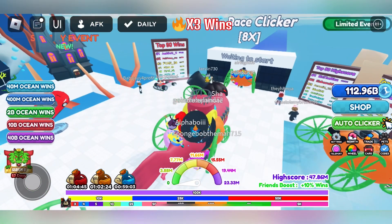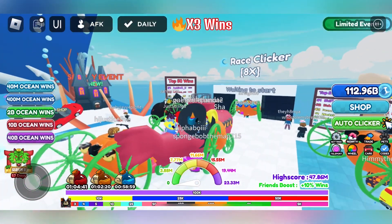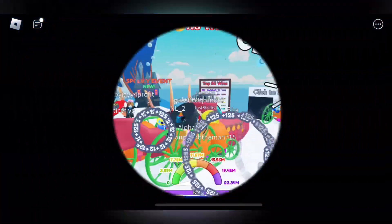Next, if you notice, the world multiplier is 8. Now if you didn't know, teleporting to the spooky world will multiply that multiplier. So you can see when in spooky world the multiplier goes from 8 to 16.